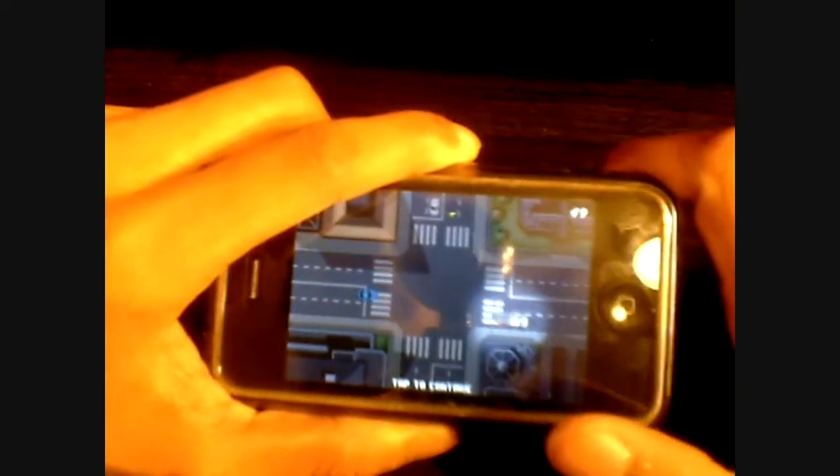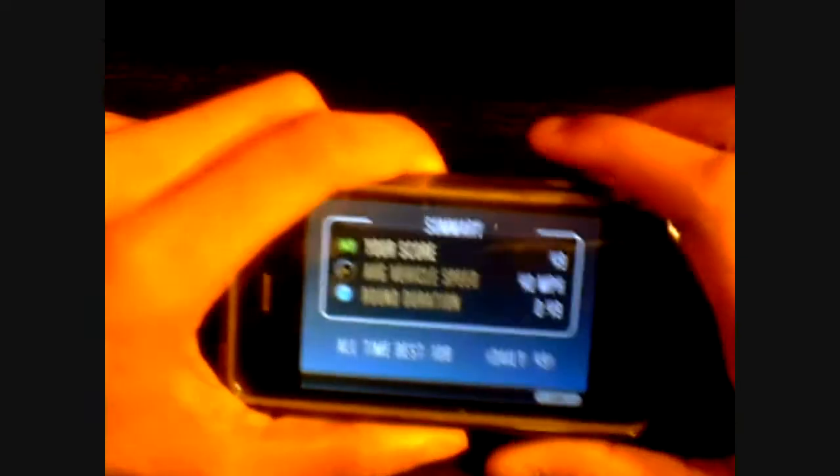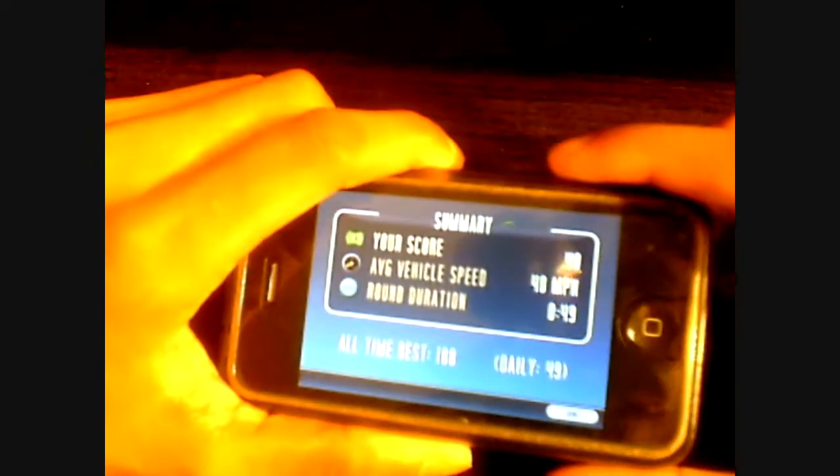So basically when you lose, the cars are going to start flashing. When they start flashing, it's saying that you have lost the game. You tap on it and then it gives you a summary — a nice screen to show you how you did.